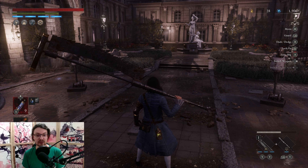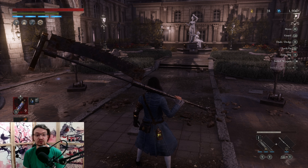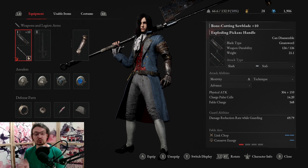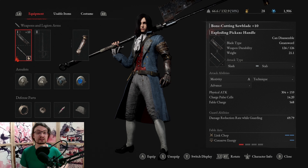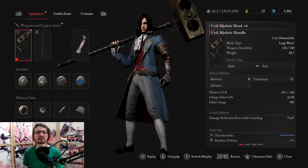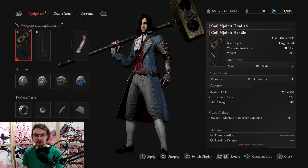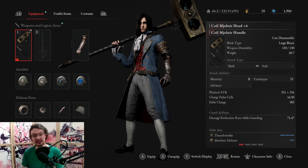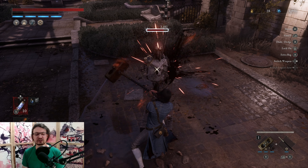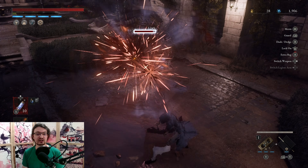The dash attack features a sweeping attack. The fable arts offer increased stamina management as well as a strong down cut followed by a charged down cut, which deals a ton of stagger damage. However, the charge-up is quite long, so I found it better to follow up with regular charge attacks chained together. Actually performing the fatal attack is mostly not worth it — it's easier to chain charge attacks and prepare for the next strike, since this weapon consumes quite a lot of stamina.